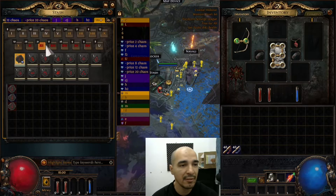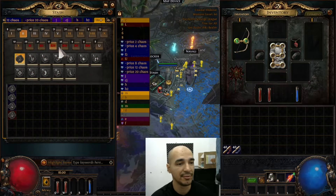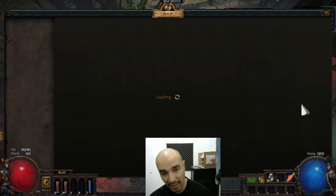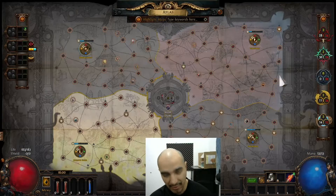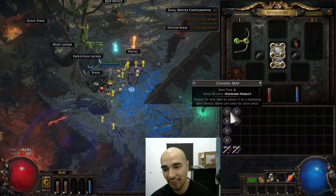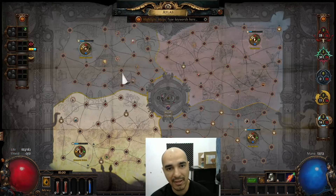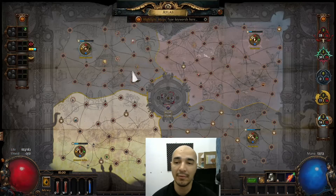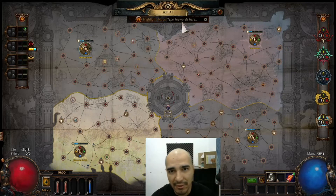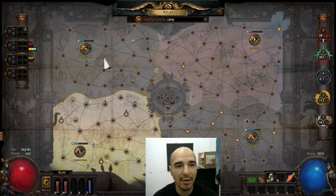So you can see that if you click on, for example, I have another 26 maps here of tier 2, or for Canyon for example, I got a bunch of Canyons here. You can check your atlas and if Canyon is in one zone — Canyon is here in Howard Hamlet.